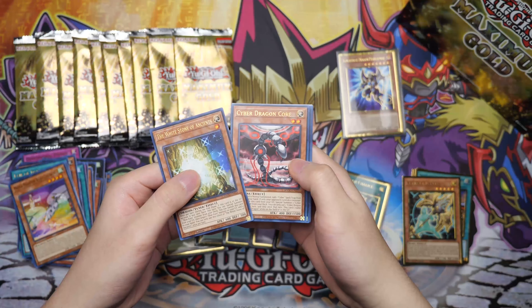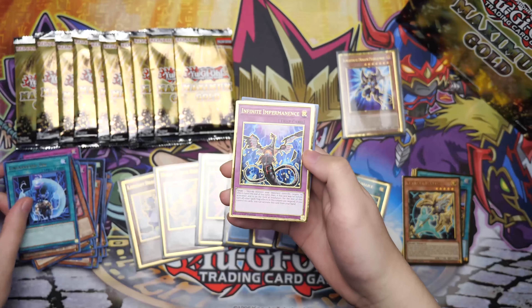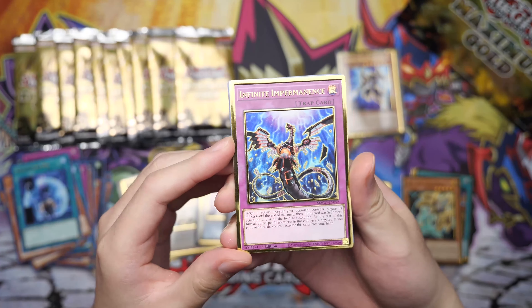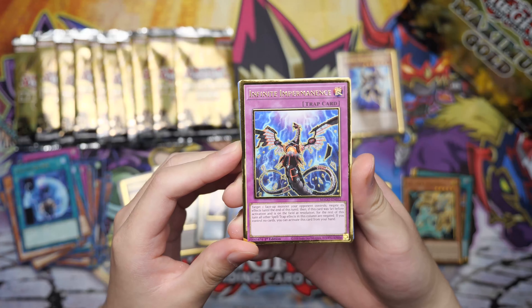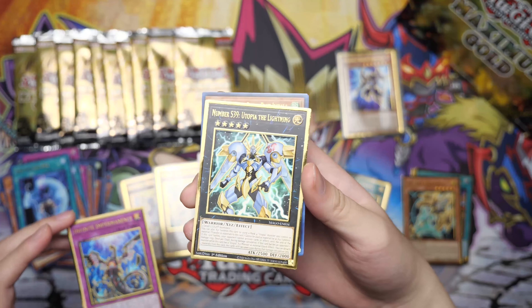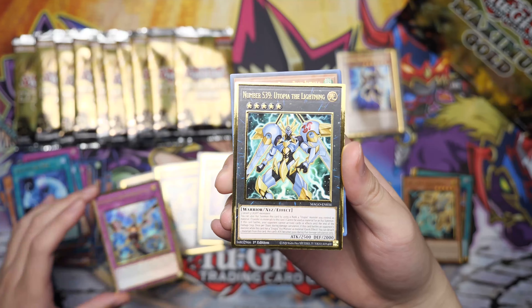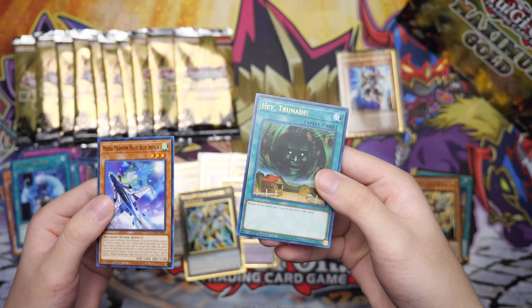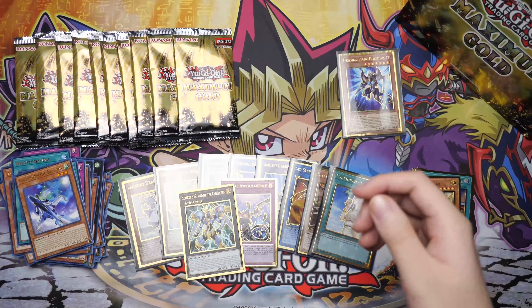White Stone of Ancients, Cyber Dragon Core, Unexpected Die — Infinite Impermanence! Here we go, our luck is doing pretty well right now, not gonna lie. Infinite Impermanence — one of the coolest trap cards ever. S39 Utopia the Lightning — pretty nice looking card, I like this one too. We got our Mecha Phantom Beast Blue Impala and a Hey Trunade — or as I like to call it, Giant Trunade, because that was the original name for it.